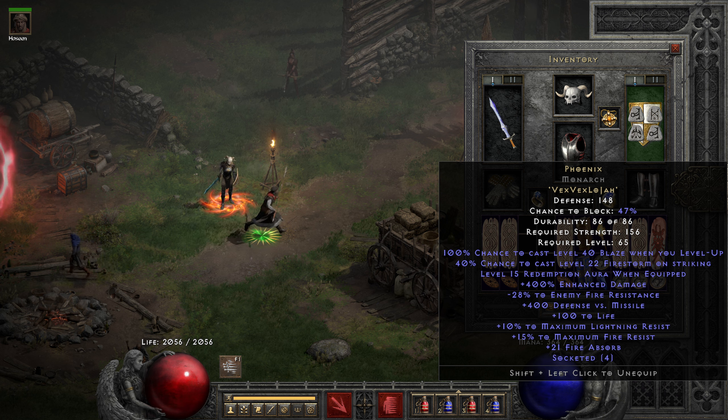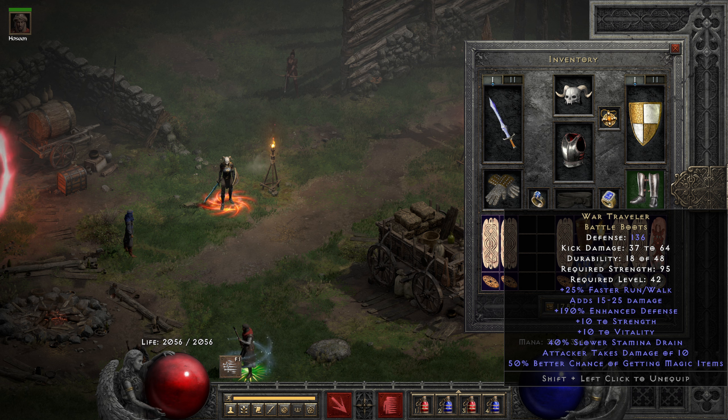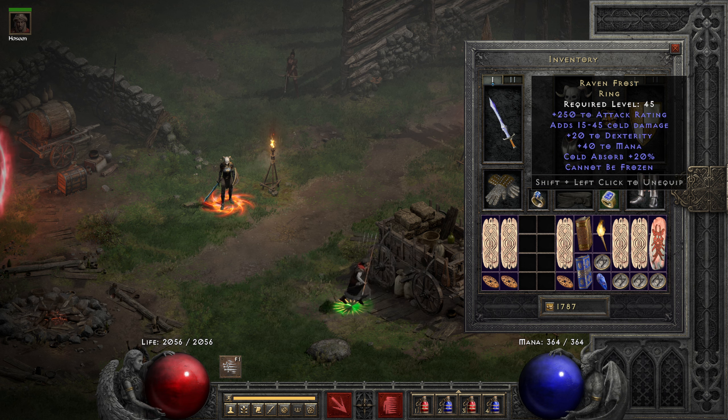Along with some fire absorb and a little defense — really only the minus fire res is nice. But the Redemption aura is also helpful because we don't have Insight on the mercenary, so we are not really regenerating mana other than with the Redemption aura. Then I have Ward Travelers. You can use other boots with resistances or magic find. A Raven Frost for Cannot Be Frozen — the plus mana and cold absorb is nice, but really it's a source of Cannot Be Frozen.